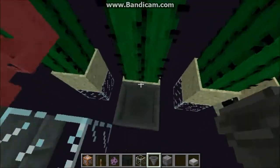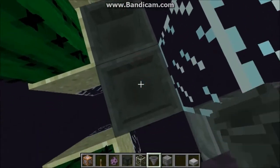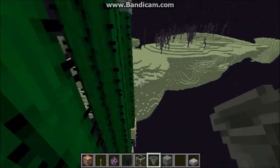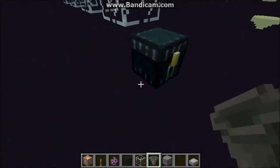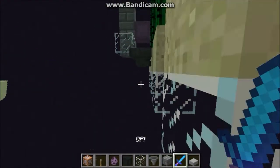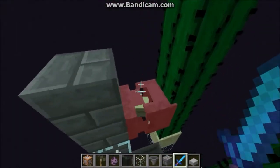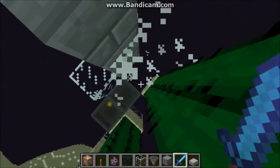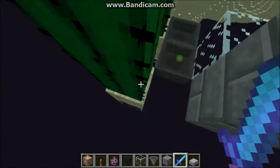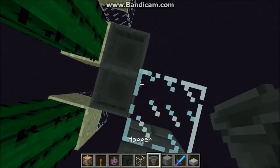This farm — I don't think it's very efficient for you to build in survival. It's because you need mob spawners, and sometimes the shulker shells would drop into the void instead of dropping into the hoppers. Thus, it's bad, and I don't advise you to build it in normal Minecraft.